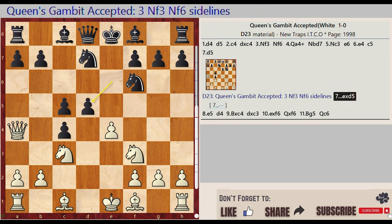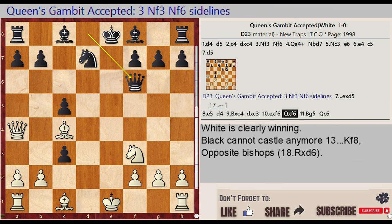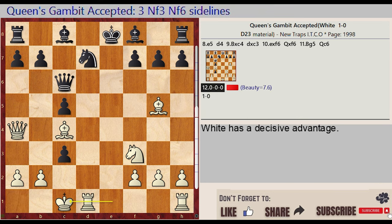Nf3, Nf6 sidelines: exd5, e4, e5, d4, Bxc4, dxc3, exf6, Qxf6, Bg5, Qf6-c6, castling queenside. Evaluation: 7.6.